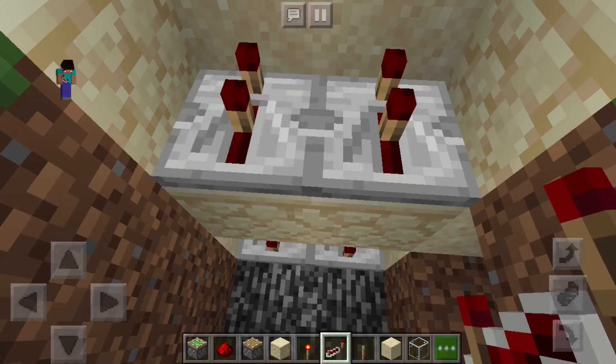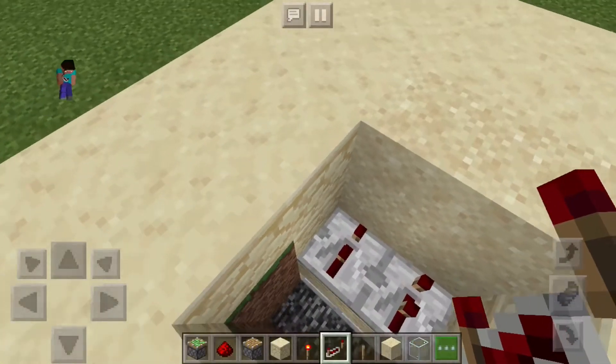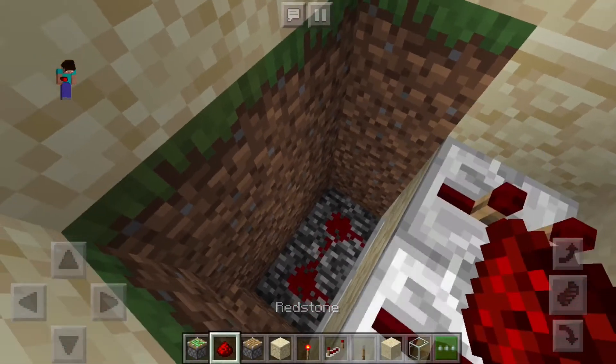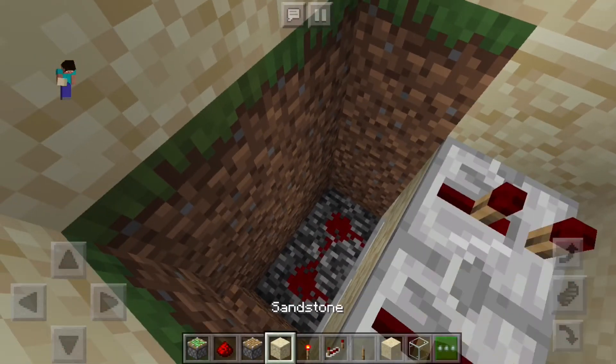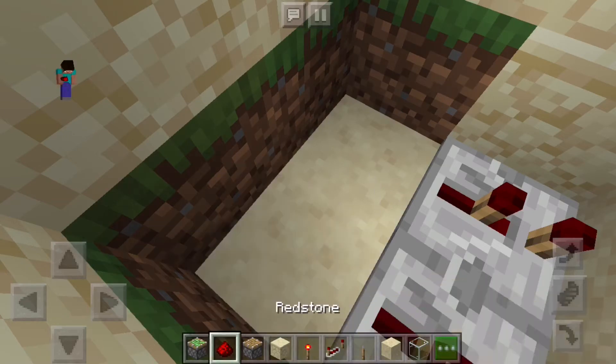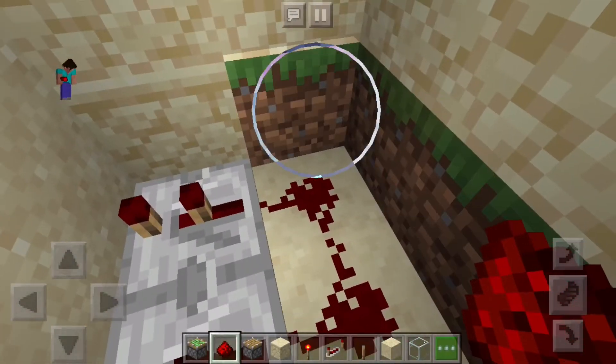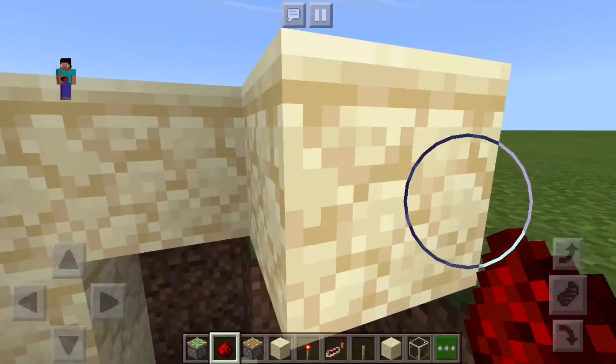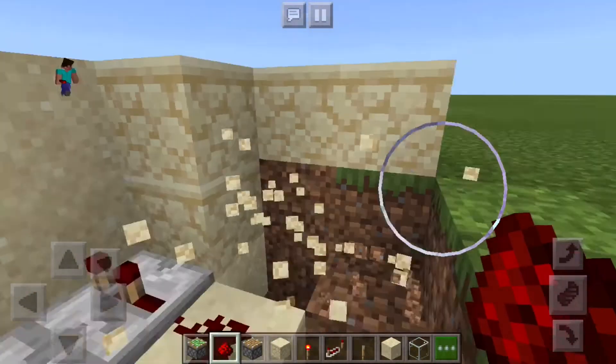it on two ticks each. Then what you want to do is place redstone behind the repeaters just like this. Now all we need to do is wire this up to a button or a lever, whatever you want.